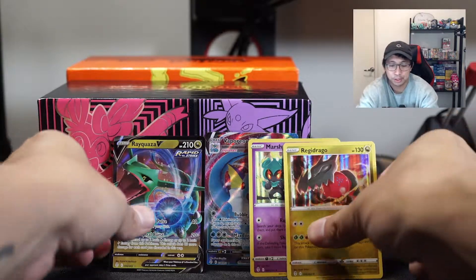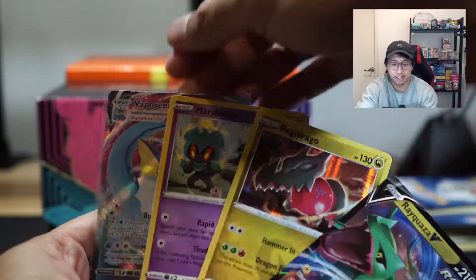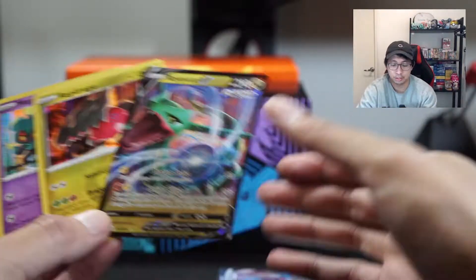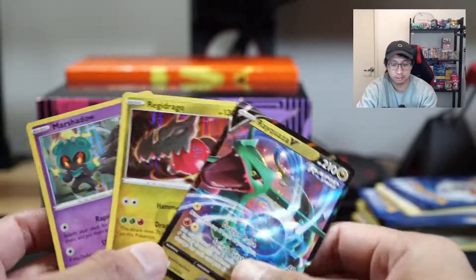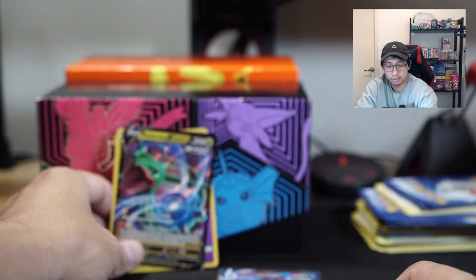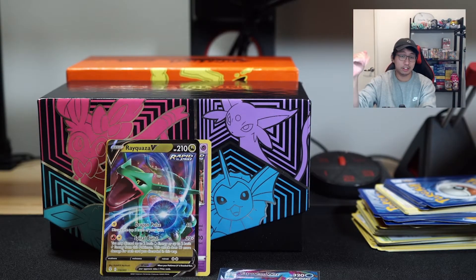A bit of a hit and miss, but you get what you get — sometimes you pull bangers, sometimes you can't. At least we got some cards we don't have, like that Vaporeon added to my Eeveelution collection. We need to finish off the Evolving Skies Eeveelutions. We did get a Rayquaza as well. That's pretty much it for today's video — if you liked it, make sure you hit that like button, comment your favorite Eeveelution, and see you guys later.